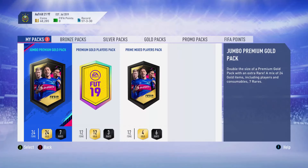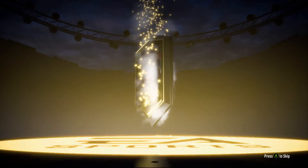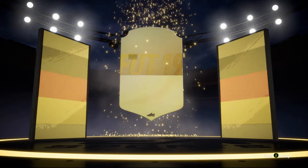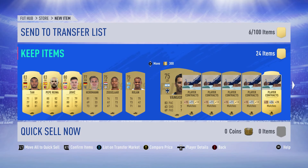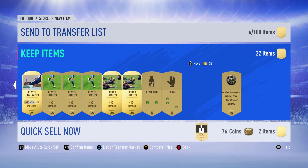First up you can see the squad battle rewards. I got only Gold 1, but for just playing for the objectives it is not bad. In the first pack we get a board — it's a German center back, Jonathan Ta. Unfortunately nothing else really good in the pack. Bepper Rainer is a goalkeeper so he isn't worth nearly anything.